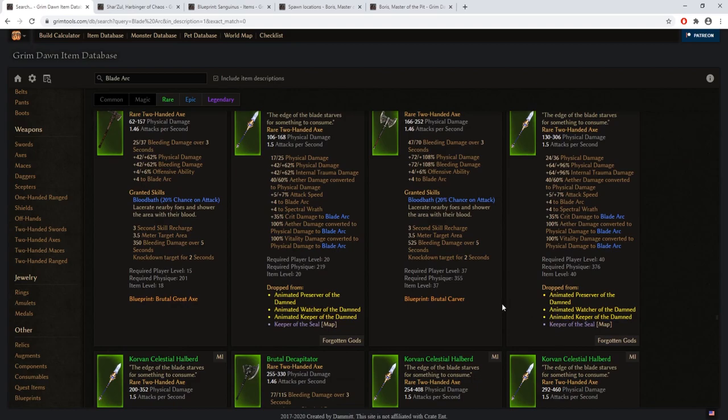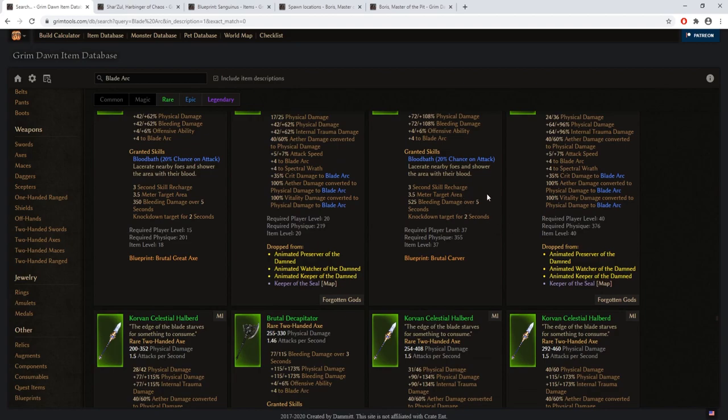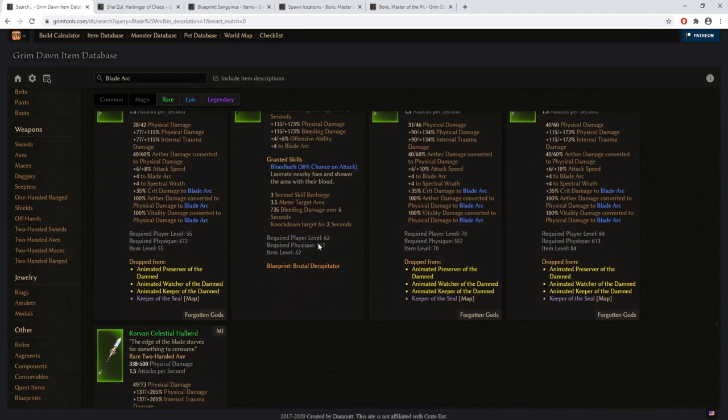The Korvan Celestial Halberd is a super useful weapon because every single stat it provides is a perfect fit for a physical Death Knight: flat and direct physical damage, internal trauma damage, aether converts to physical, attack speed, blade arc bonuses, Spectral Wrath — which is a modifier to our resistance reduction abilities — and tree damage bonuses to blade arc. It's a pretty easy item to get once you're in that content.